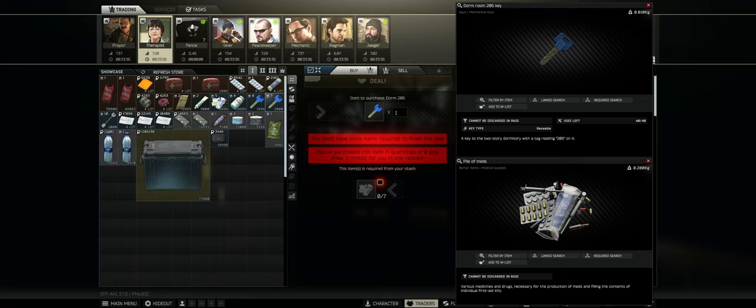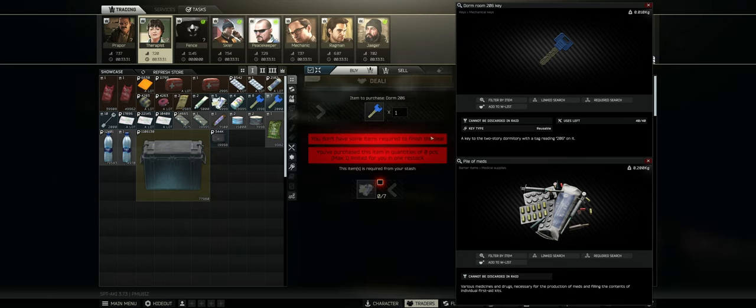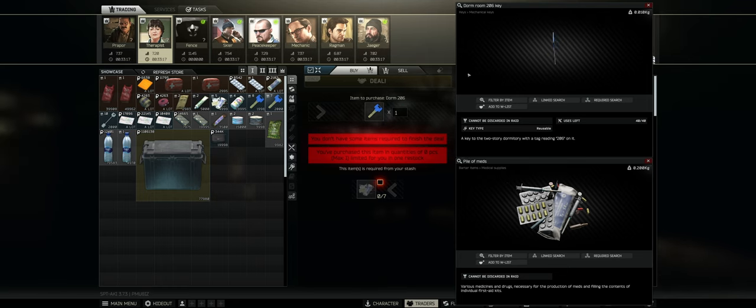There is a trading option for this key. If you have Therapist Level 1 — which you're going to have once you start the game up — for seven meds, you can get this key. That's not super worth it, but if you really need this key and you don't have the flea market, or you just happen to have seven piles of meds you don't want to use, go ahead. I know how annoying it is to be stuck on a quest from RNG — that stuff is irritating.